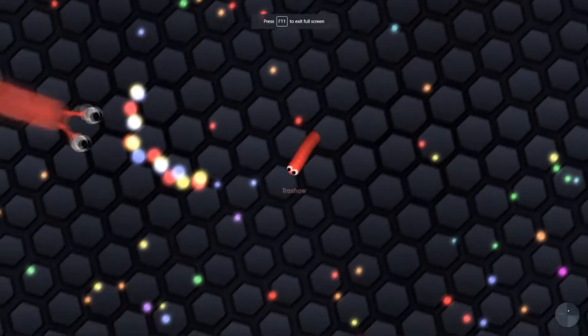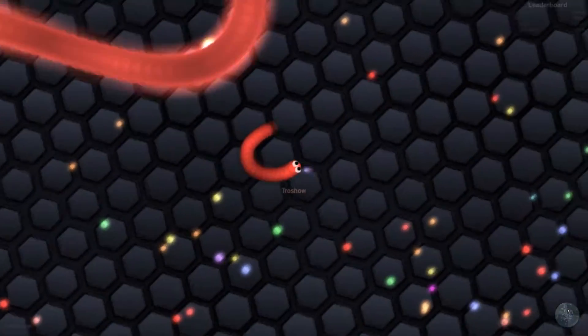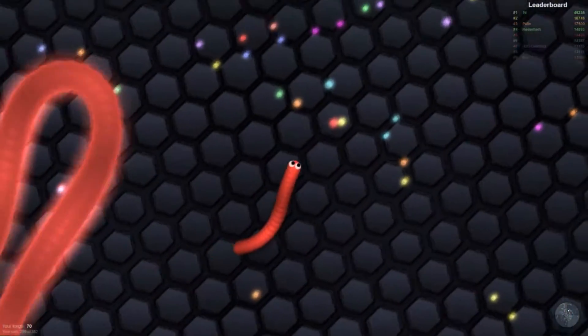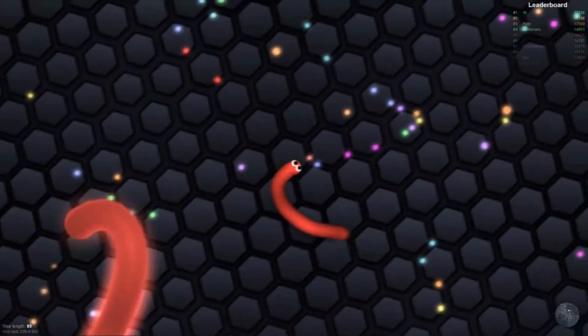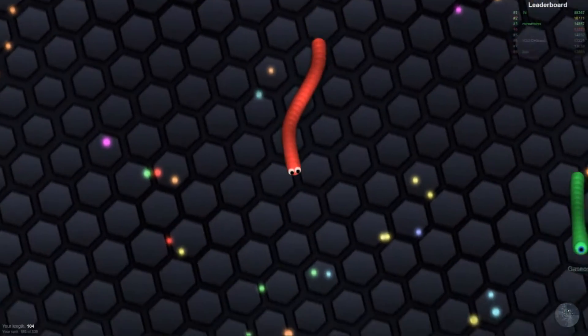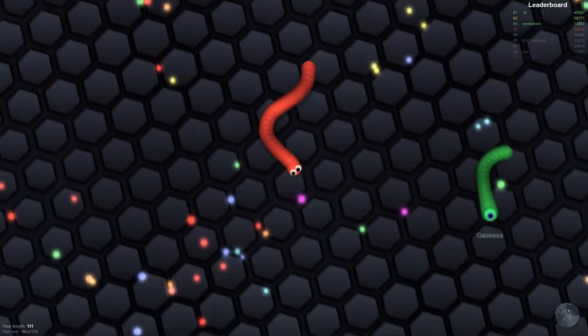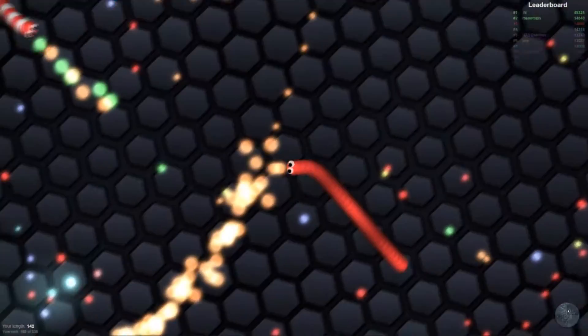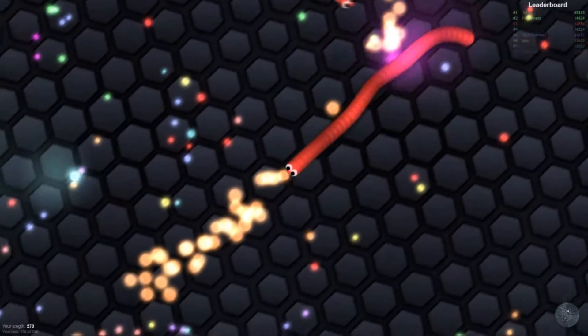The first game on the list is slither.io, and to me it's one of the most fun games you can play. The basis of the game is to collect small orbs and get more points, or try to get the high score on the leaderboard. To do that, you either collect small orbs, the big orbs, or the orbs that are flying around like you see there.